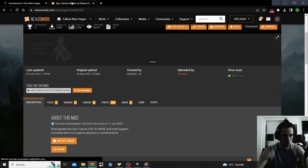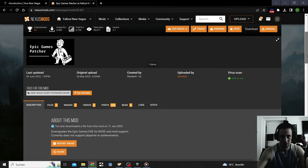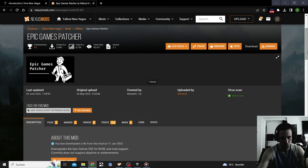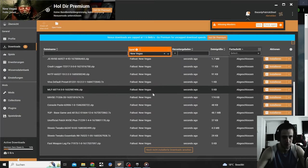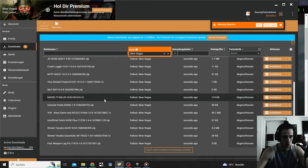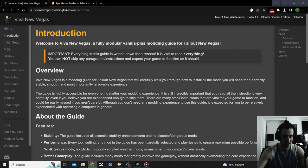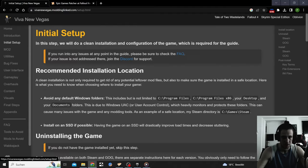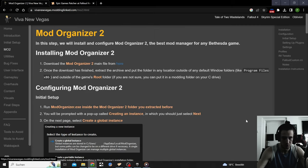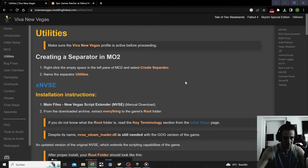You need to download every mod manually — there are around 50 mods you need to download manually for it to work. First, download the Epic Games Patcher, then NVSE, then the Vortex Mod Manager. I'm going to make you a Vortex and manual download list showing the order to download all the mods that work and are recommended with Viva Las Vegas.